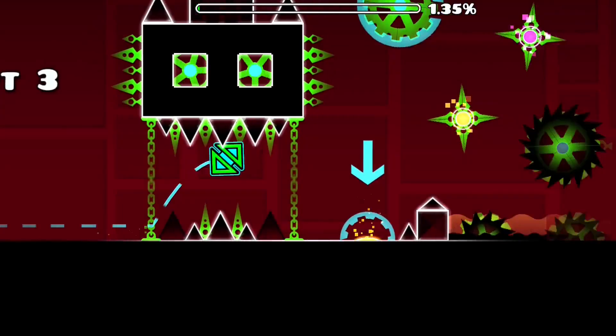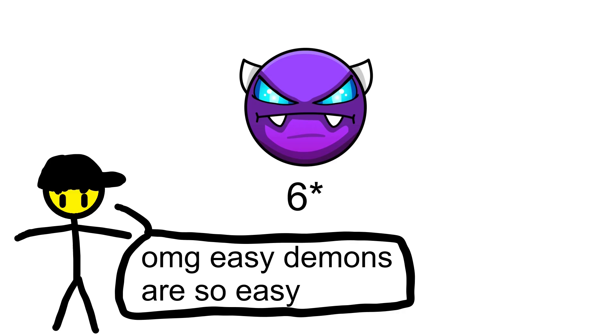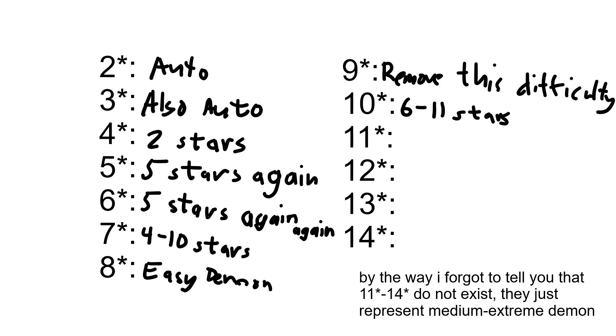Easy demons are much closer to their actual rating, due to demons being rated by the community instead of RobTop. However, easy demons can be easier than they really are, because they can be close to 6 or 7 stars instead.